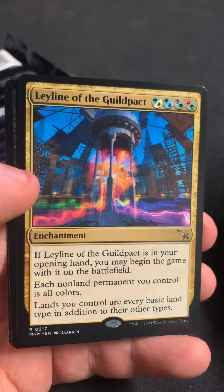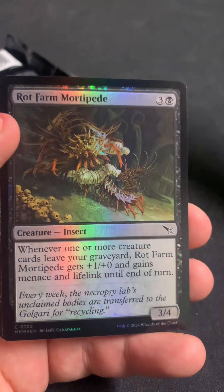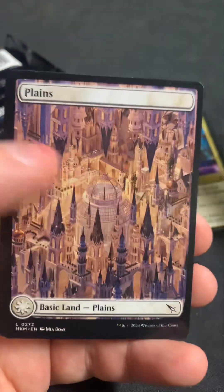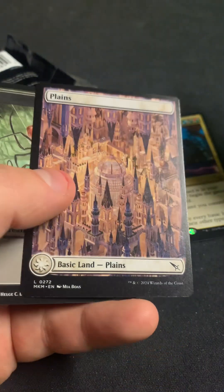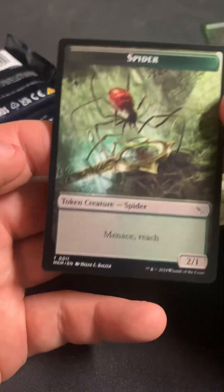Oh, we got two showcase ones there. Hey, we got Leyline of the Guildpact — that's at least one of the better rares. And Rotfarm Mortipede. Oh, is that foil? Not a foil. And then we got spider.